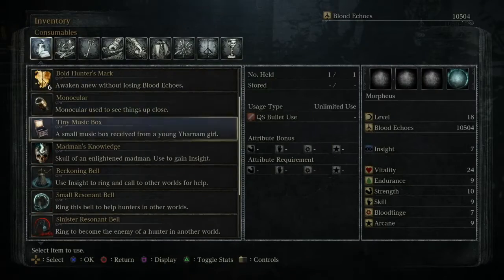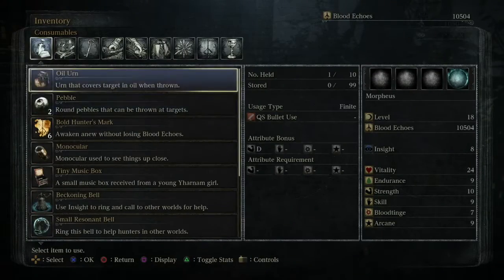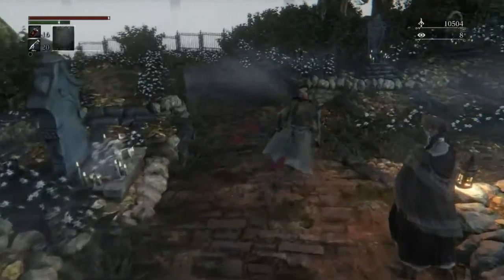So you got the red blood gem. We have successfully destroyed Pamela's mother's red brooch and extracted a rather useful blood gem from it.